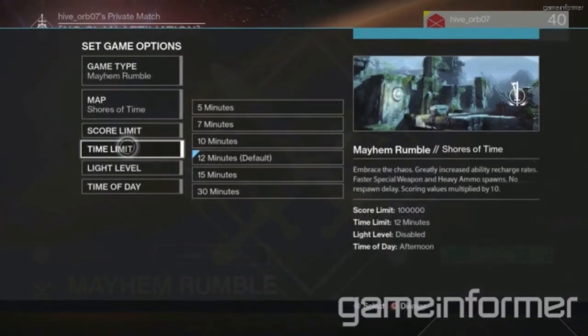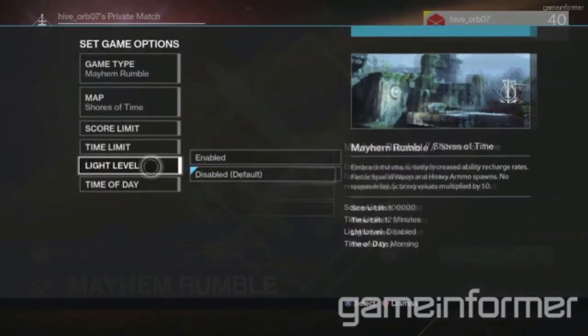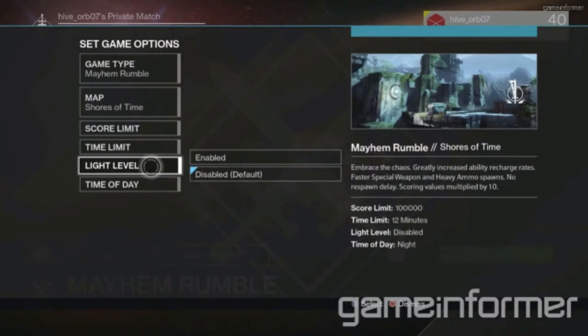Another really amazing feature is that while playing on certain maps, like Shores of Time, you can actually choose which time of day it is during the Crucible match. This is a small but awesome design feature that I'm very grateful Bungie decided to implement, as it will add some more variety to the games while you're playing them.